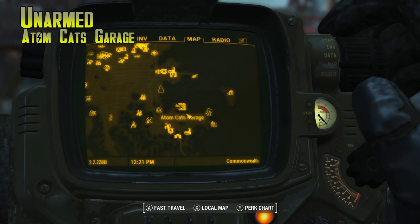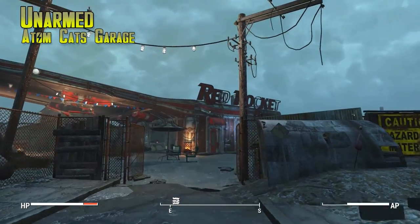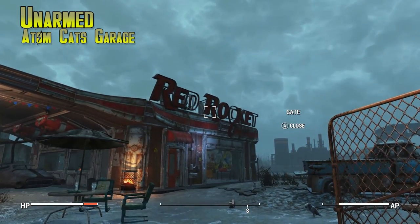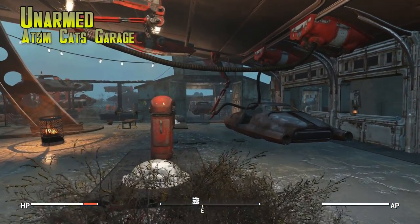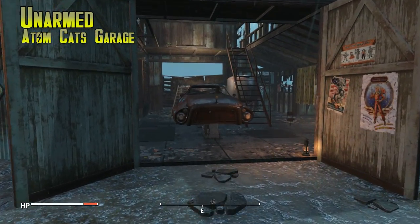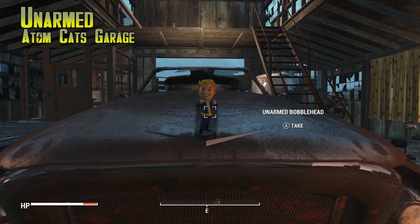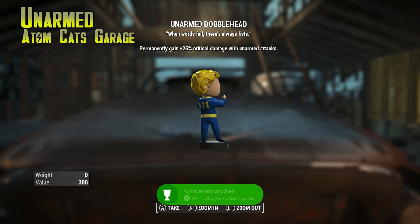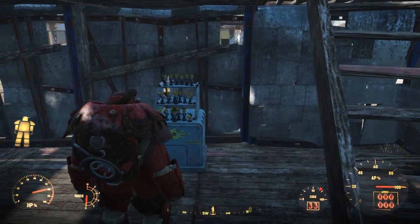And Unarmed is our last bobblehead — it's at Atom Cats Garage, which is southeast of Diamond City, way down here, pretty close to some of the other bobbleheads. This one is really easy because nobody in here is dangerous — they won't want to fight you. They're all friendly and wearing power armor. Just walk inside — there's a car in the garage and the Unarmed bobblehead is just chilling on the hood of the car, like a hood ornament. Pick that up for 25% critical hit chance with all unarmed attacks.